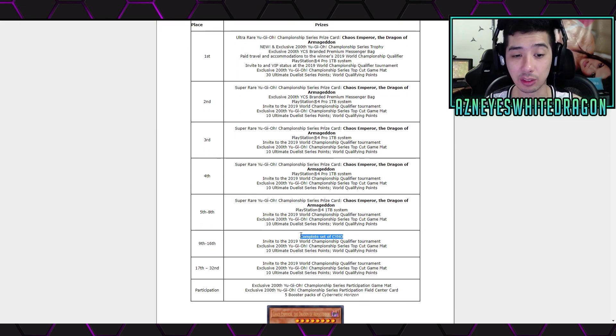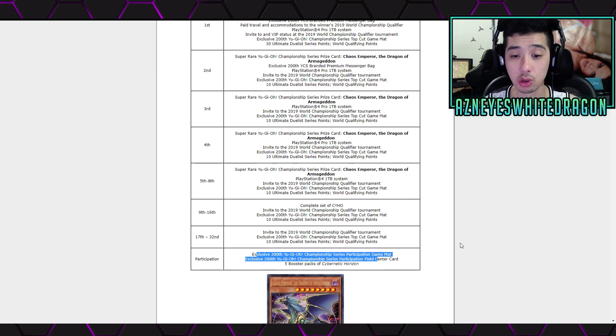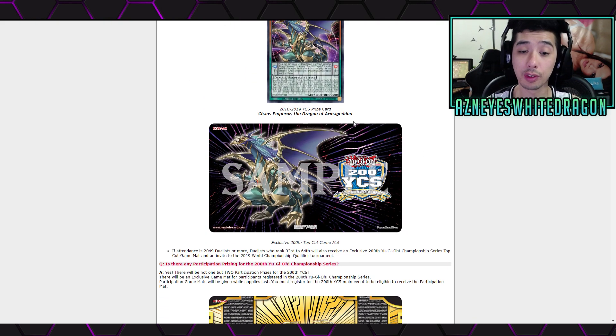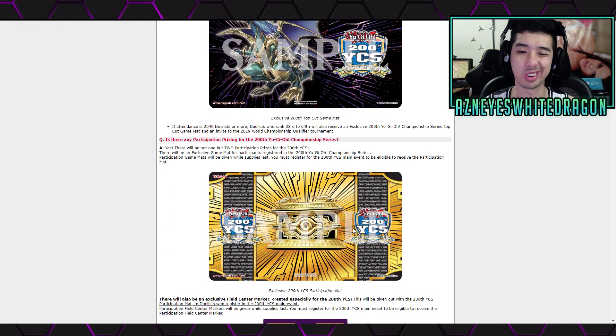If you get ninth through sixteenth, you get a complete set of one of the sets, an invite, the top cut mat, and ten points. As for participation, which everyone will get, you get the participation game mat — the Gold Sark one — the field center, and five packs of Cybernetic Horizon. For the top 200, you guys are going to be able to get this mat. It's a Chaos Emperor Dragon — pretty cool. That mat will probably go for a bit more than the Gold Sark one.